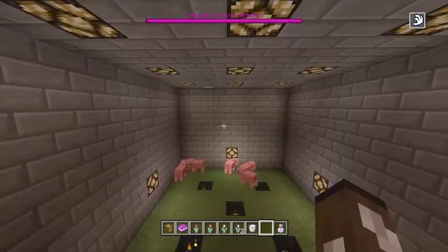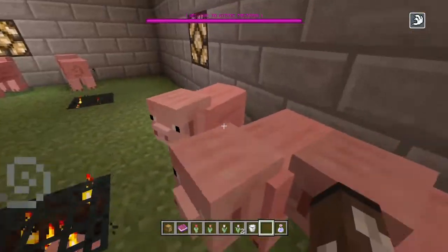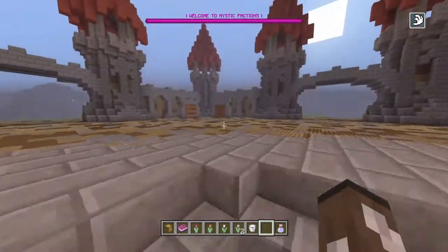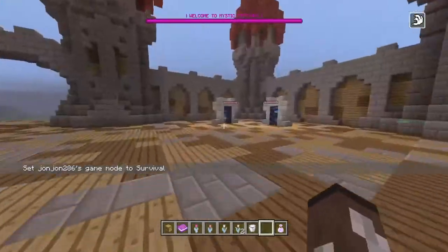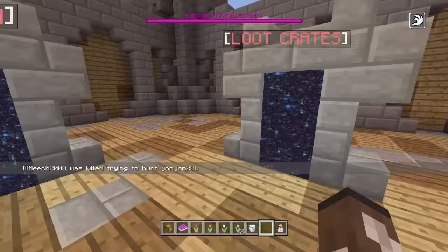We're gonna go over here to the mob farm. This is the usual pig spawner setup, so you just kill them and farm them here for a while to get some food. I'm pretty sure you can sell it, though I don't know if you can sell pig meat specifically. I have creative mode on the server so don't worry.